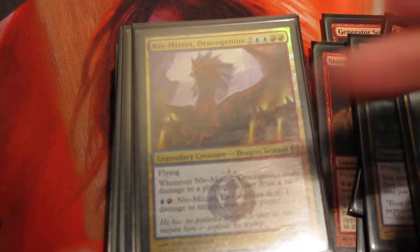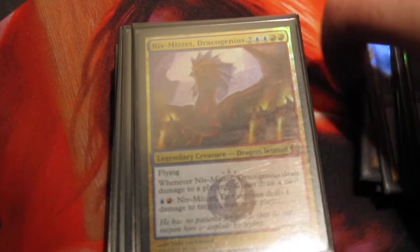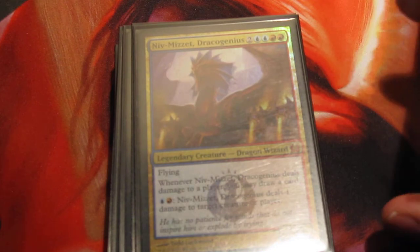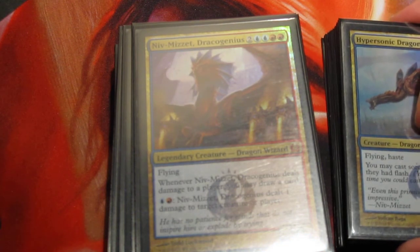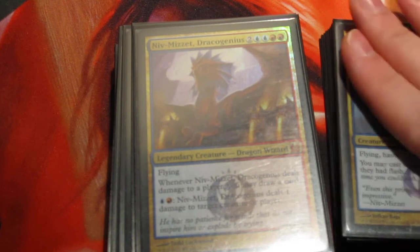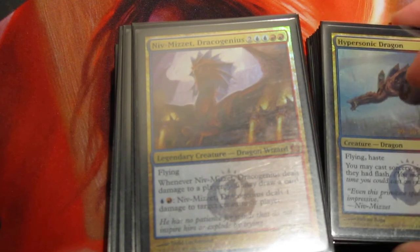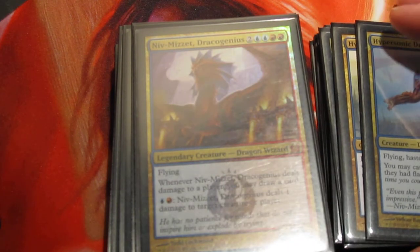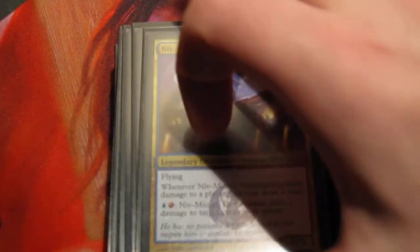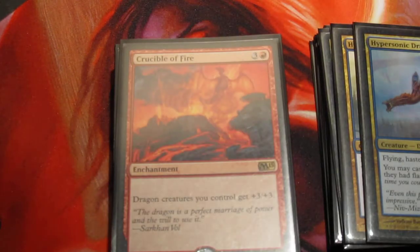The last dragon: I put one Niv-Mizzet in here. I had two originally, but the speed of the deck — a turn-four Niv is really cool, but in today's standard it's actually hard to maintain. I will often get two-for-one'd because I'm sacrificing a creature to accelerate out a dragon one turn earlier. But the hasty turn-three beater is fantastic, especially when on turn four I can drop a Crucible of Fire, essentially making an 8/7 beater.